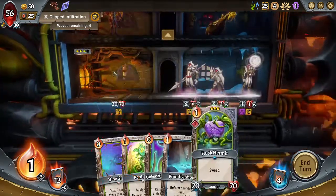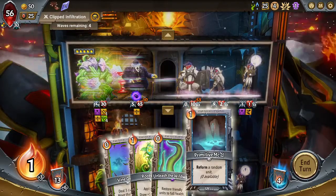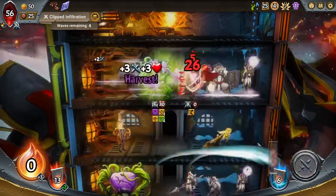Put you there, kill that. Put you there, kill those. Let's bring him to Fjord. Give you damage. It's a pretty good turn.